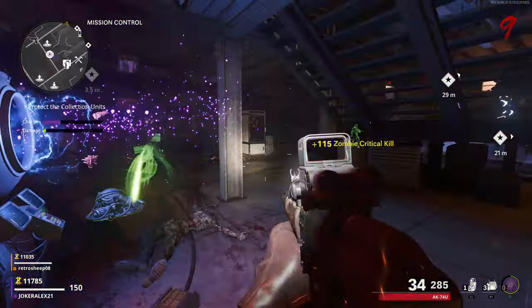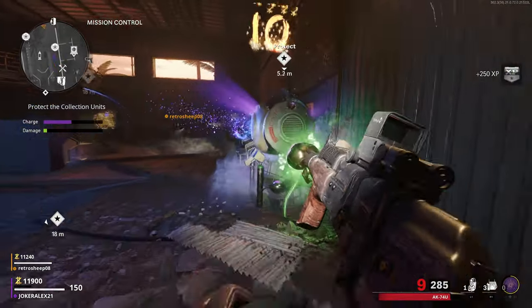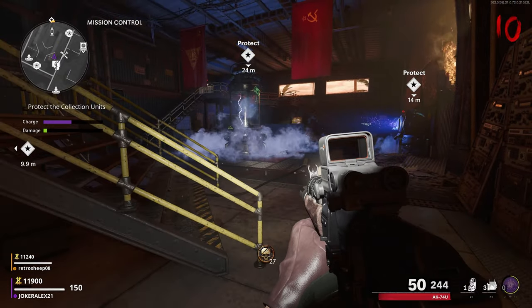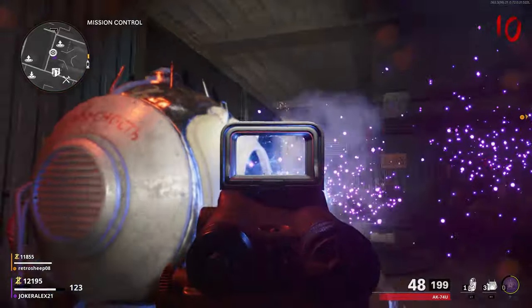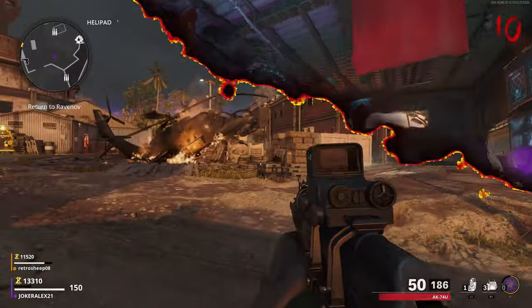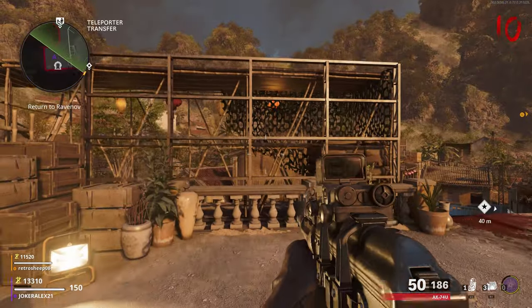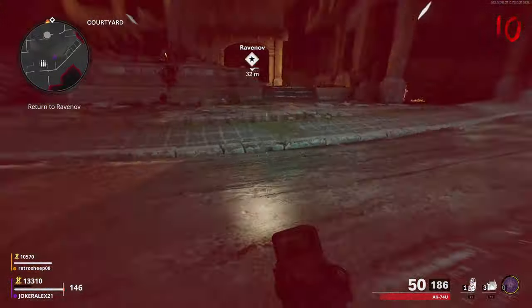Repeat the same process as the previous two Aether Reactors — defend the generators and get enough souls. Once you've completed this you have activated all the generators around the map. This will turn on power throughout the whole area, activate all the jump pads and perks, and all the doors that could not be opened via points or essence will now be open. You will also have activated the Pack-a-Punch machine. Head back to the helipad and use the teleporter to teleport back to the courtyard area where you spawned at the beginning of the game.